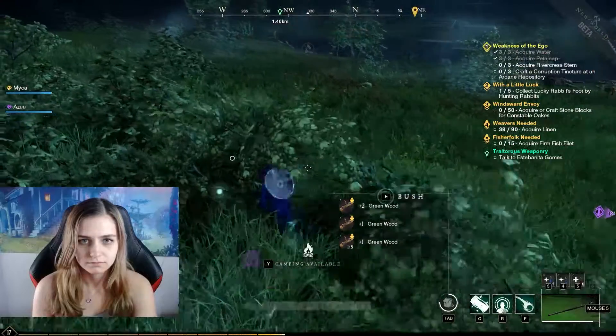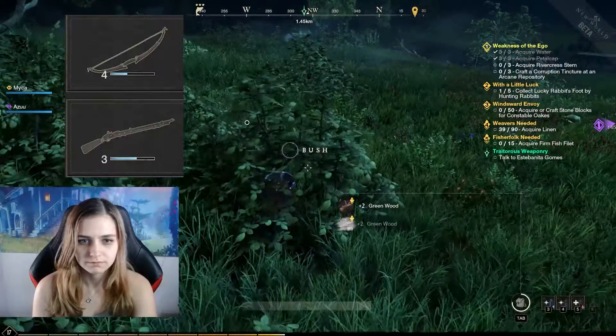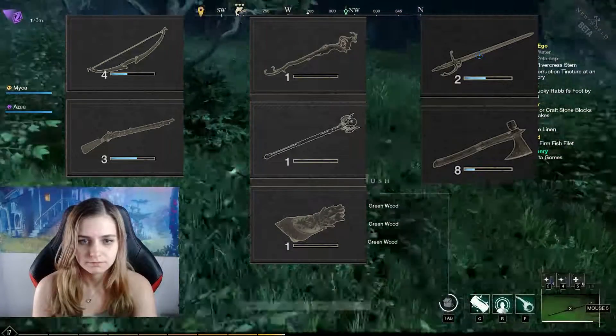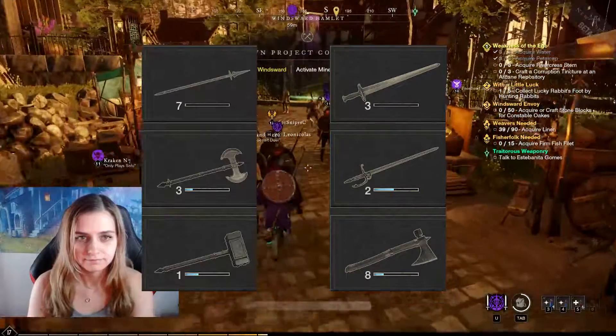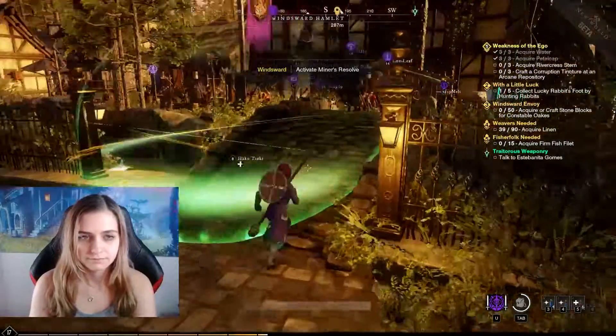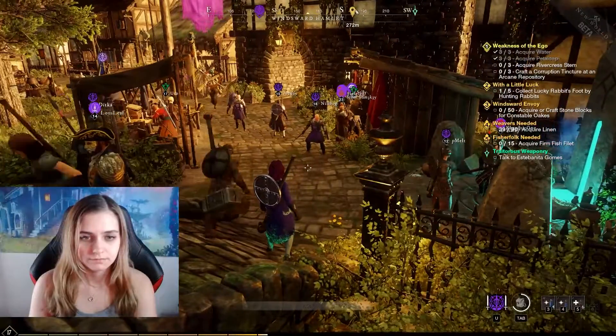My recommendation if you are making builds for a specific role: light armor is optimal for ranged DPS, healers, along with perhaps rapier and hatchet, which both benefit from having increased mobility. I would go with medium for most melee weapons for the increased damage, survivability, and crowd control. I would lastly pick heavy for tanks and for more hardcore crowd control DPS builds.